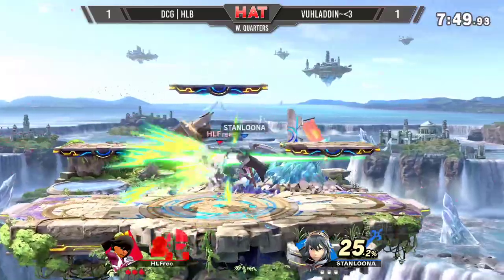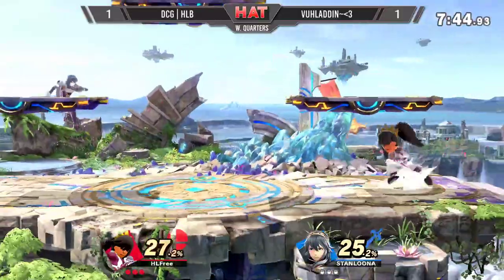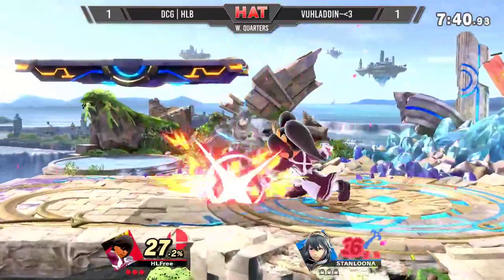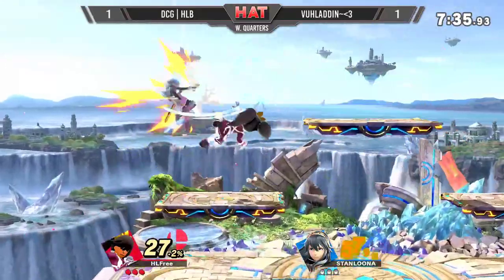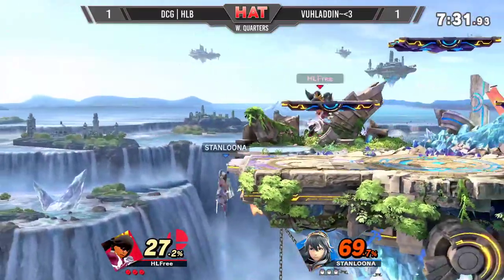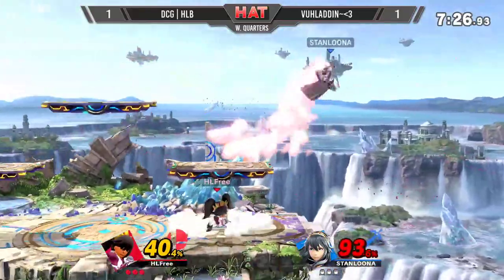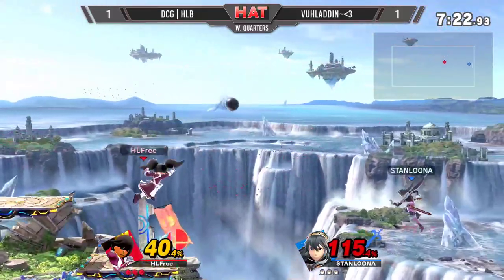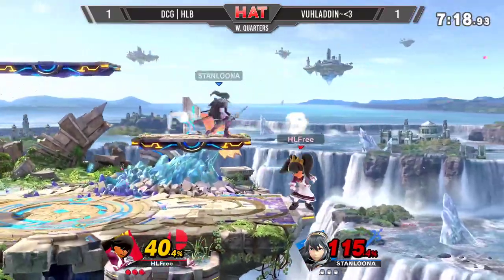I feel like these players are so close in skill that whoever takes the first stock here is in a really good position to win the game. Side B to catch the spot dodge — I like it. Empty land into — what a new jab. No jump here. Got him with that up tilt into back air. Just take your positioning — take your ledge trap. He got stuck on that platform there for a minute. Read that tech roll. Good up air back — looking like Zero Suit out here. Very intimidating position to be in.